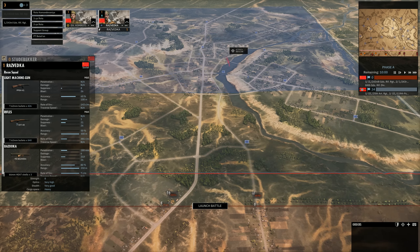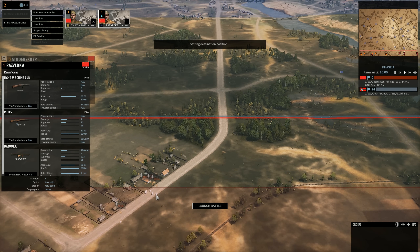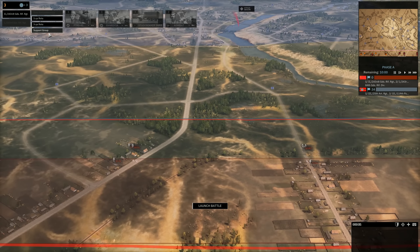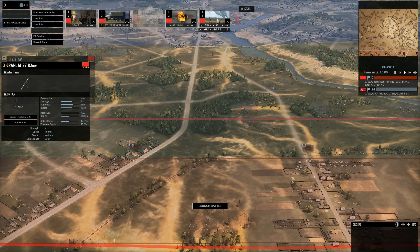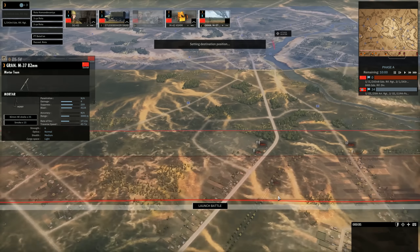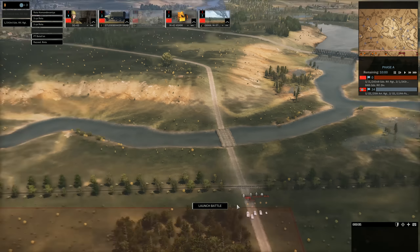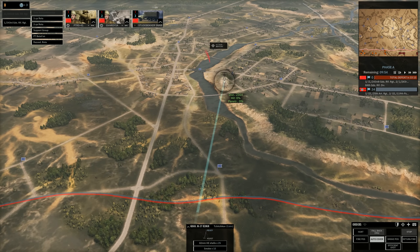We'll get those in late Phase B. That is an 8-man recon team with Bazookas — that is really good. One thing I actually forgot is Mortars. We need to smoke this off. Let's get the Mortars out. Okay, that should do. We're going to play this slow and steady. Let's mortar the hill there.